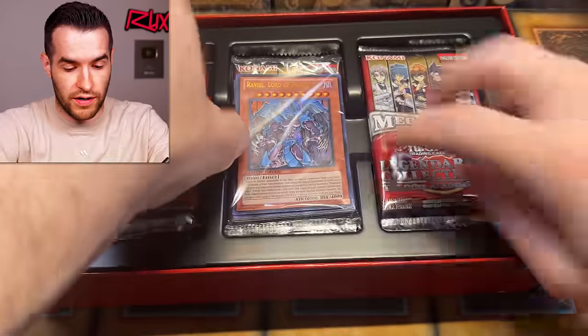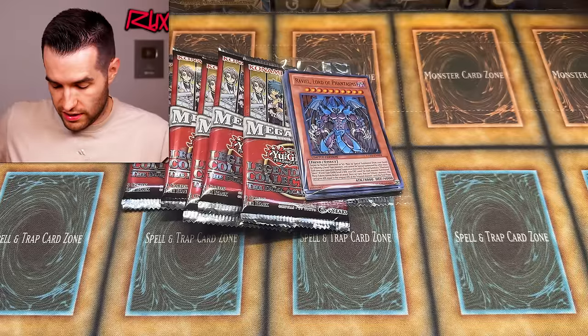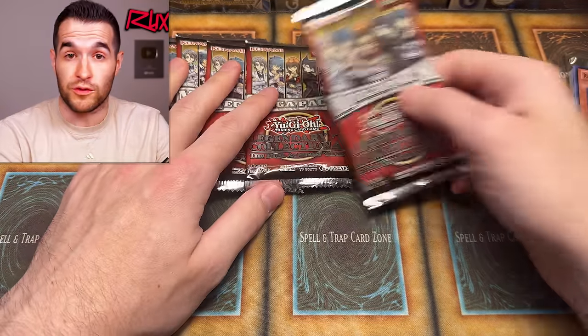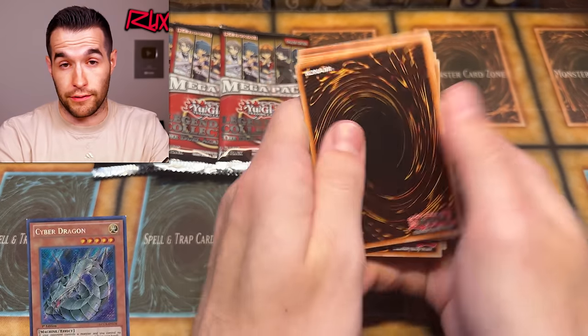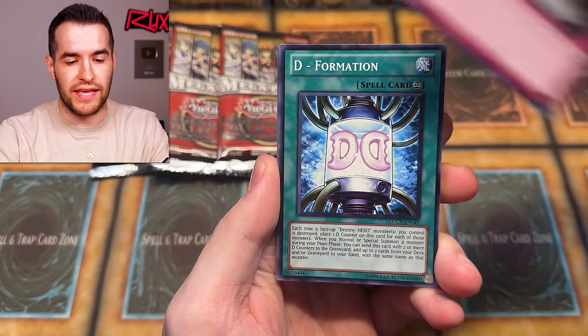We also opened a couple of these recently. I always have fun opening these Legendary Collection boxes — there are just too many products with similar names. Opening the first box now — we have three to open today. Hopefully we can pull something big like Cyber End Dragon or the Cyber Dragon alternate art, though I actually like the regular Cyber Dragon Secret Rare art better.